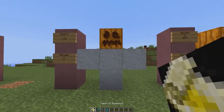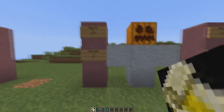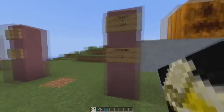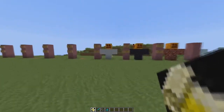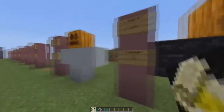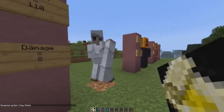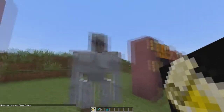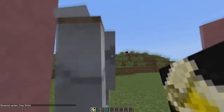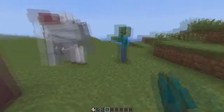Now we have the clay golem. He has 110 health and deals 8 damage. Even though he isn't the highest hitter, that's still very good because clay is very easy to find. I like how he's all loopy because he's clay and it doesn't hold up too well.